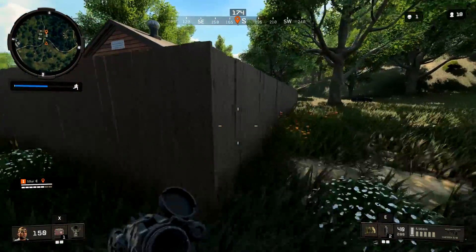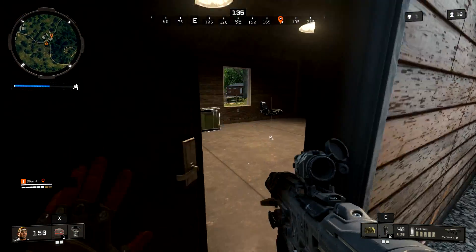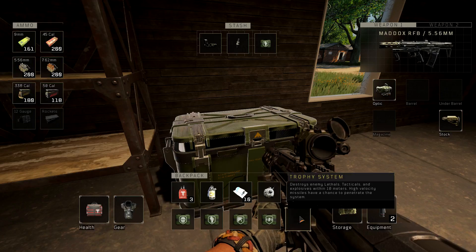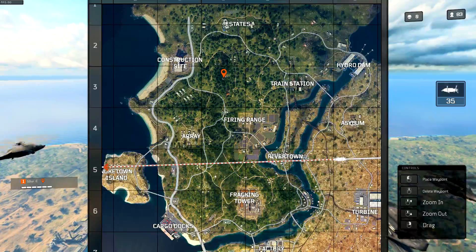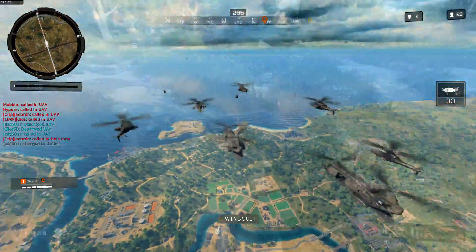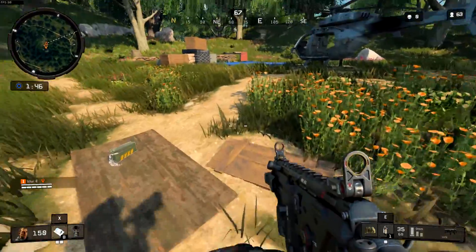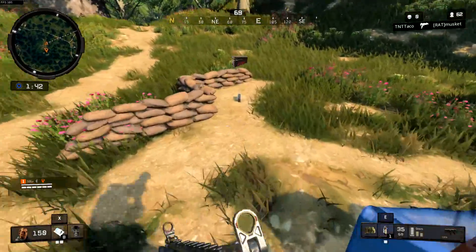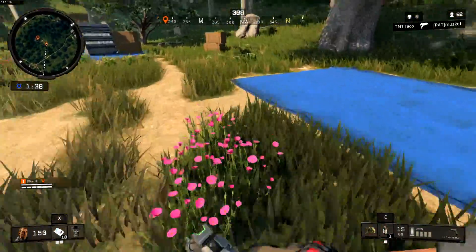Here's another one not in a big hot drop location — this tiny place south of Estates has a potential crate in the northwest garage-type building, and I think several garages like this around the map can spawn crates. A bit further south, another great loot spot: the helicopter clearing on the map. It's a high-tier area, but it's not very large so it's more of a solo drop location. More often than not it comes with a truck and a helicopter, and because it isn't marked on the map, not a lot of people are dropping here yet.